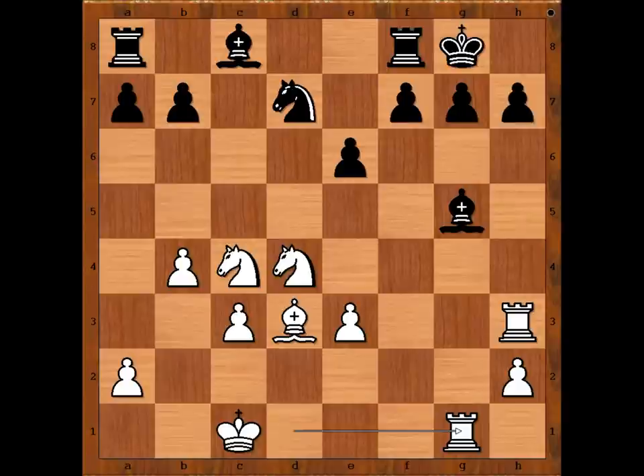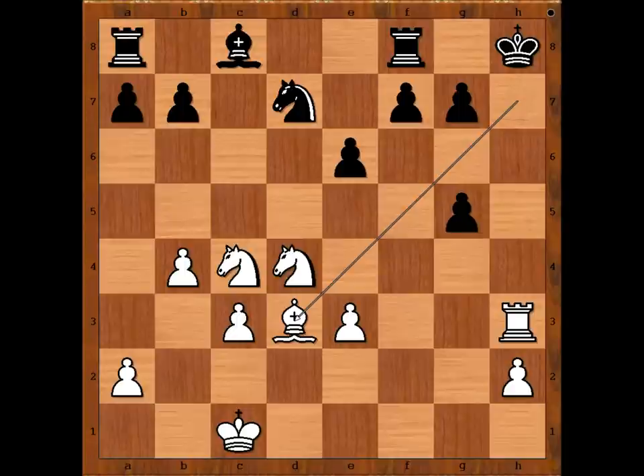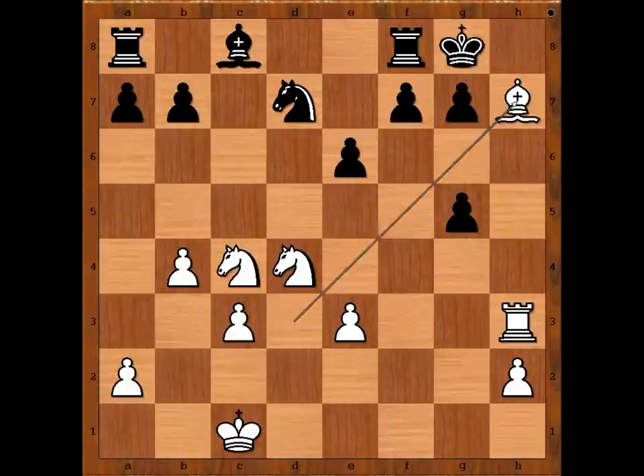Rook to g1, h6, rook takes bishop, takes rook, and now bishop takes g7 check, king to h8, bishop to d3 discover check, king to g8, bishop to h7 check, king to h8, bishop to d3 check — draw by perpetual check.